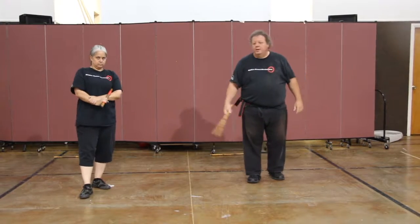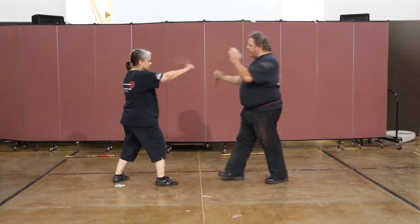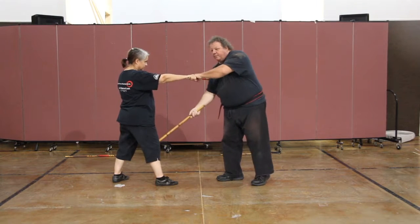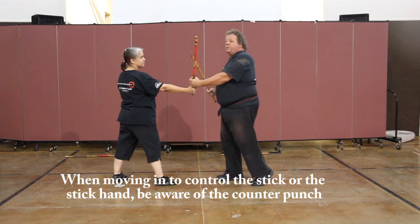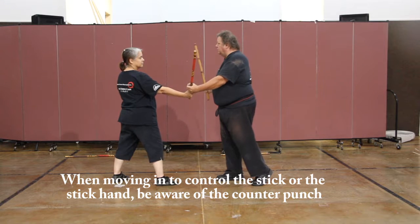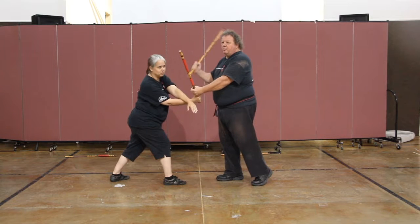So now, when we're here like this and she feeds in that vacuum, I go and block here and capture it. I come down, I open this up. Now, this is because I might be doing a different technique, but she erupts me with her counter punch. That's why I'm dealing with all of these.